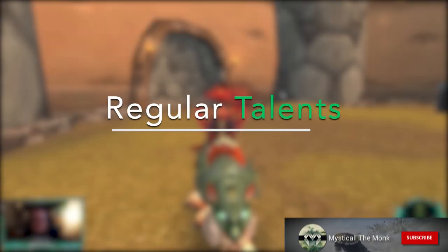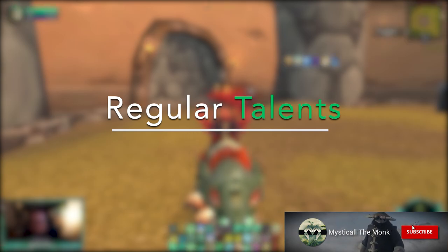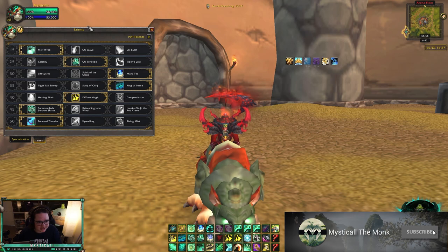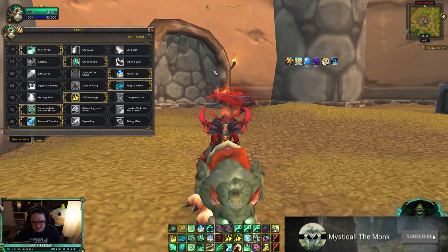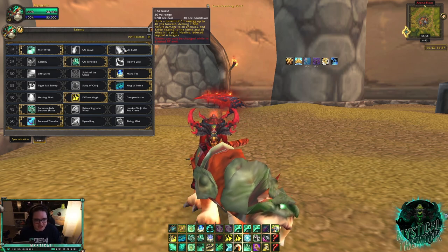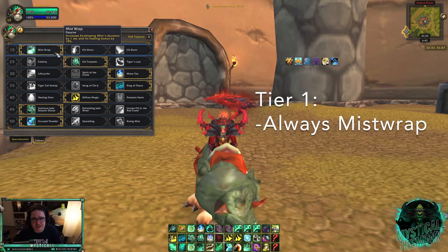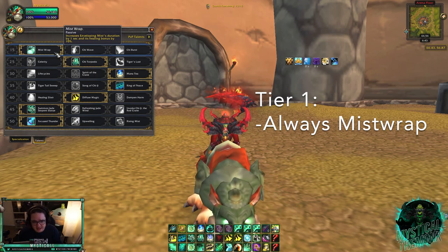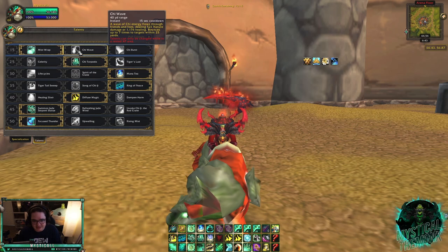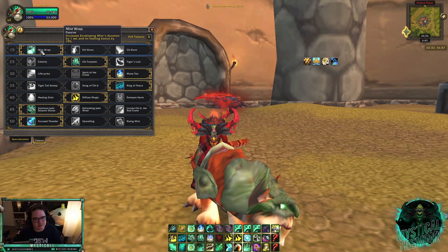When you log into the game you'll be overwhelmed with what to do. The first thing you want to do is pick the right talents and PvP talents. Here is my cookie-cutter build for almost every arena. The first row never changes — it's Mist Wrap every time. Enveloping Mist is your best heal and Mist Wrap increases its healing and duration. I've never switched out of it in about two expansions, although I wish I could play Chi Wave sometimes for applying Mystic Touch.